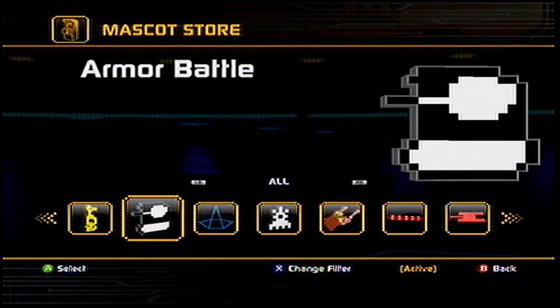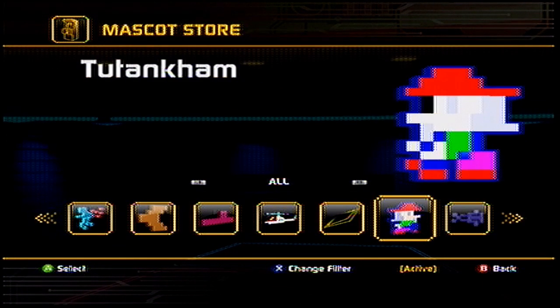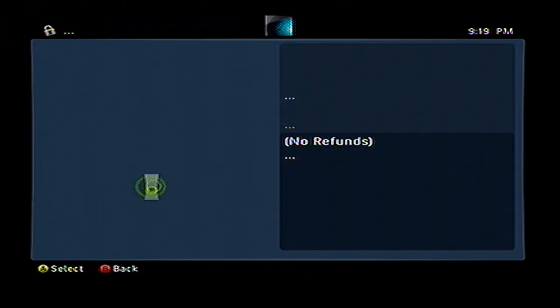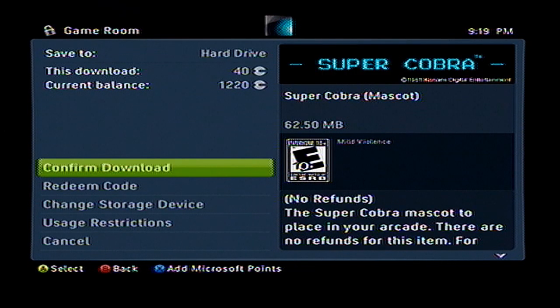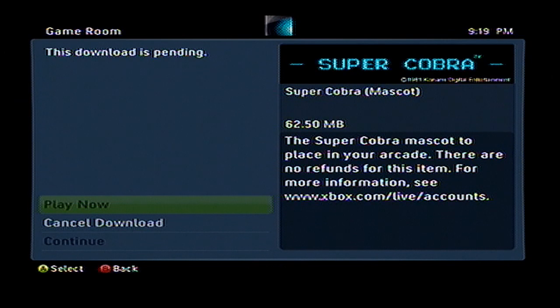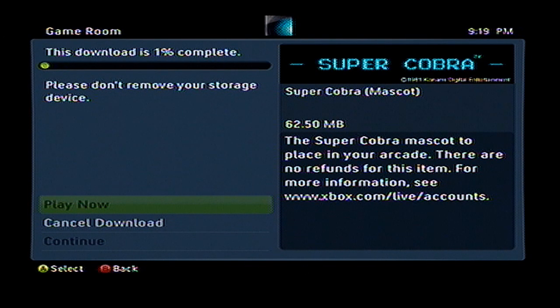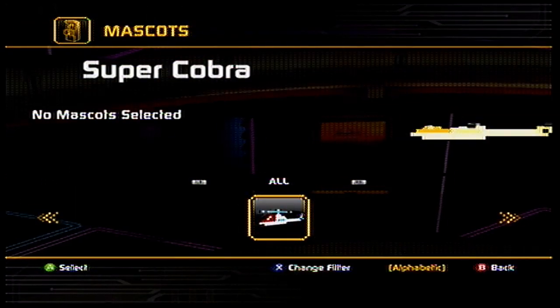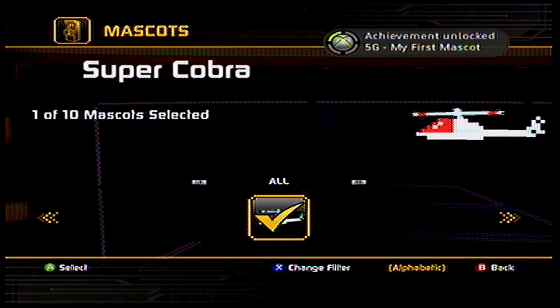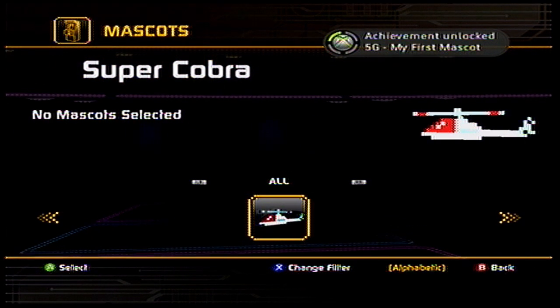Here are the little mascots. While I recorded this for you guys, I actually went through and purchased one just to see what it is. I bought this helicopter here and it kind of just flies around my room. It's pretty cool. And if it's the day the game comes out, I believe you get the mascot free with the game. There are achievements for collecting mascots. So here I go into my collection and equip my mascot, and you'll see up in the right-hand corner my achievement unlocks — five gamer score for my first mascot.